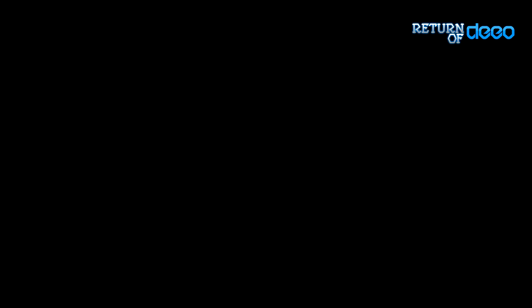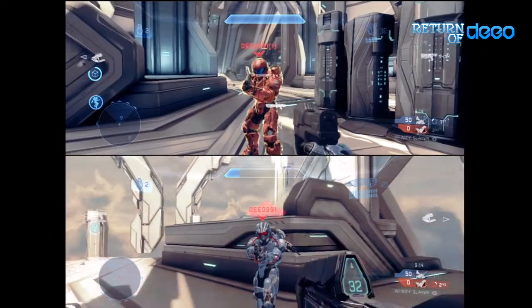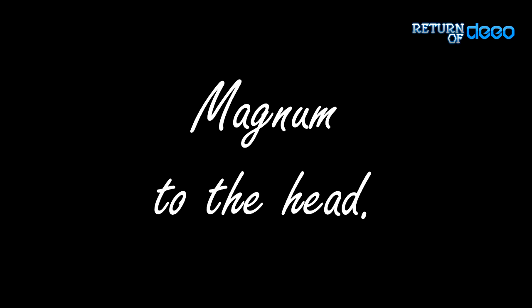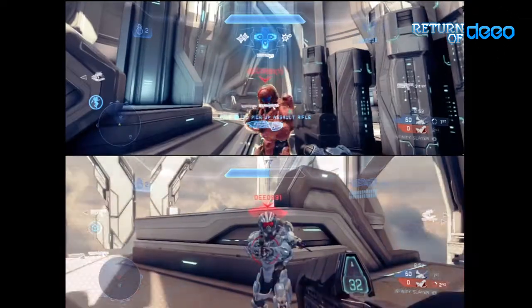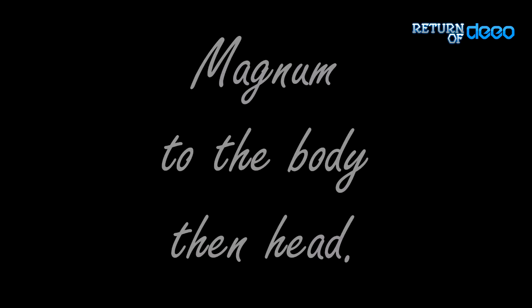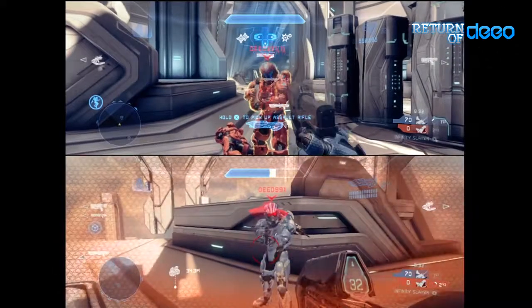Moving on to the Magnum — it's another semi-automatic weapon. Eight shots to the body to get a kill. All shots to the head: six, which is two less than all body shots. And if you shoot the body first then move up to the head, it kills on the fifth or sixth shot.